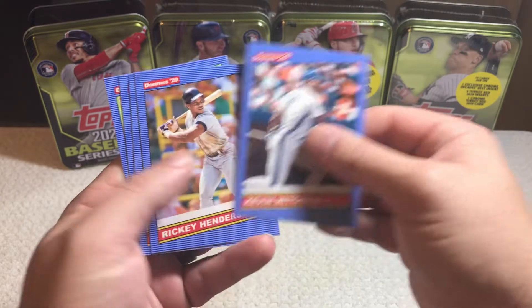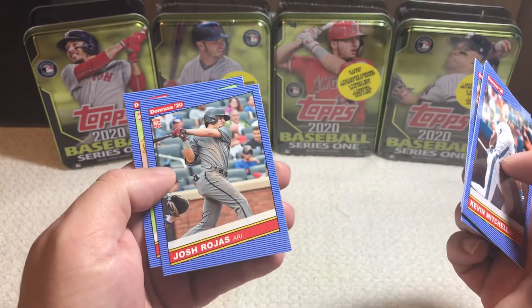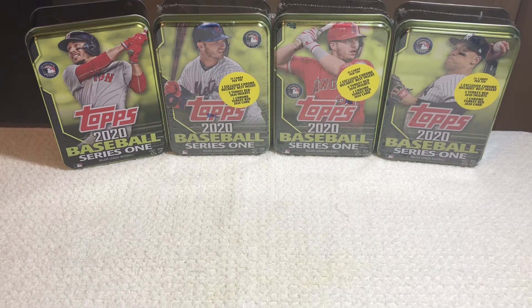Alright. And we've got Kevin Mitchell, Rickey Henderson, Dale Murphy, Josh Rojas Rookie, and Aaron Civale Rookie. And that ends that pack right there.